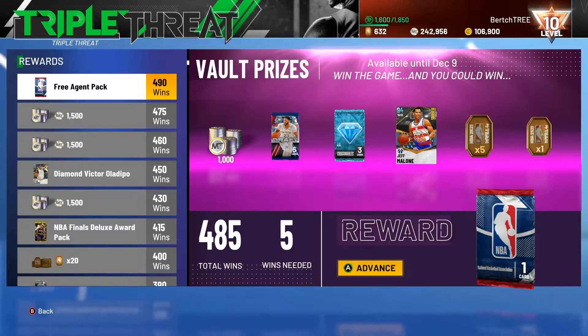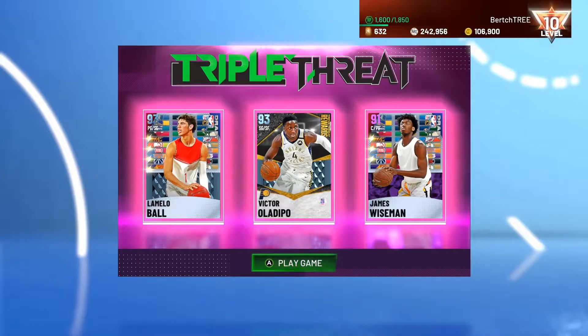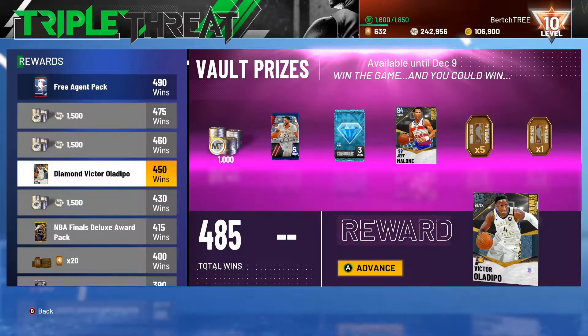Hello everybody, welcome back to 2K21. How's everybody doing today? Today we're going to be using my new Victor Oladipo card — not new, you could have gotten him weeks ago. He's the Triple Threat Rewards card for winning 450 games, as you can see.